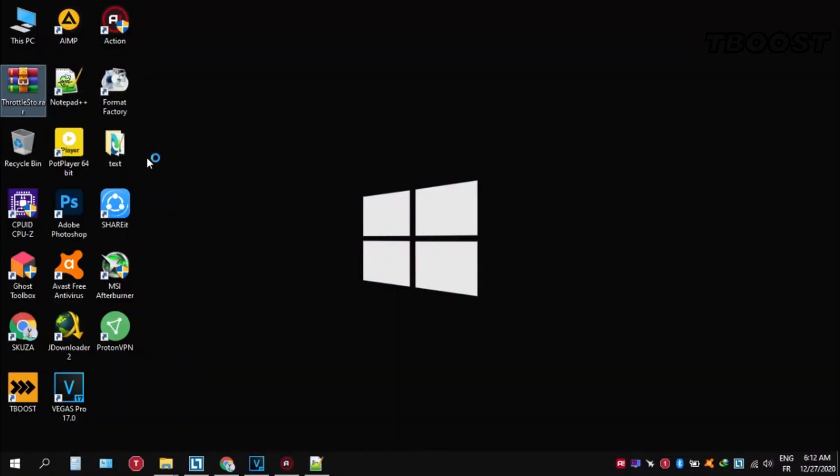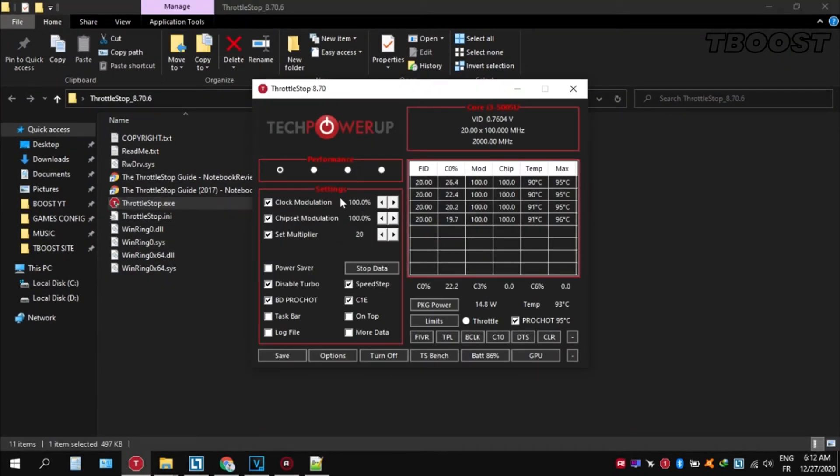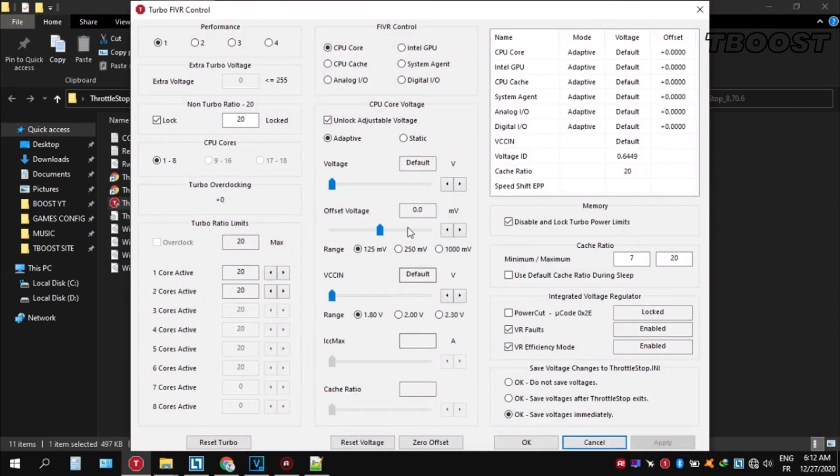If your PC is overheating, try undervolting it. To do this, download ThrottleStop, extract it wherever you want, go inside the folder and open throttlestop.exe. You can choose different presets but performance mode is the best. Now let's start undervolting: click FIVR, then unlock adjustable voltage and lower the offset voltage by 50. If your PC runs fine, try lowering it further; if your PC crashes, try lowering it less. You will notice your PC runs cooler — launch your game and you will have a smooth gaming experience.